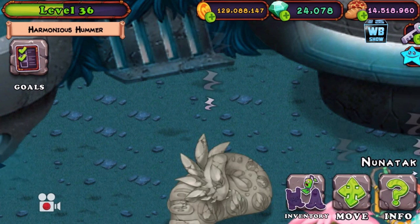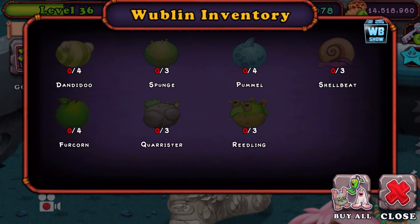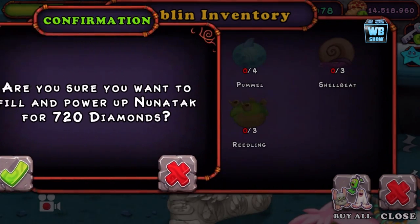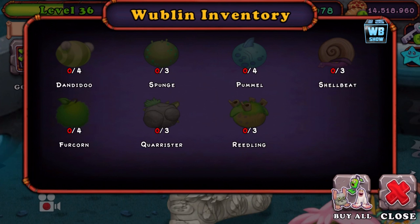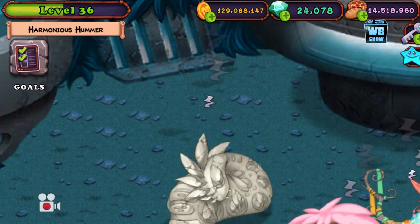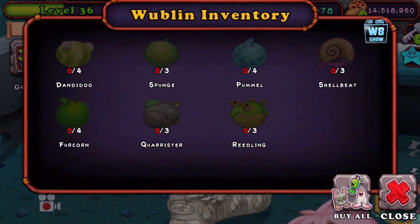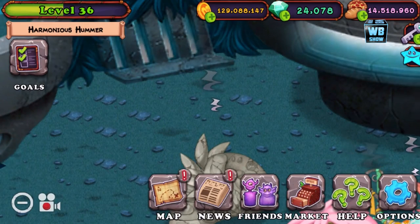Let me go into inventory. You need a bunch of stuff and monsters, and you can buy it all for 720 diamonds — that would save me a lot of time if I just buy it. We could also try breeding it. I think most of the required monsters are on the water island and the earth island.